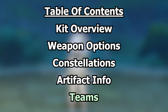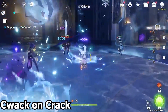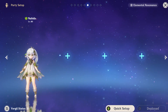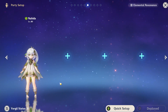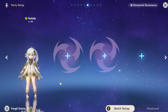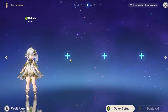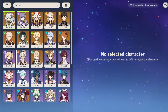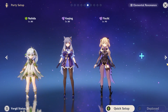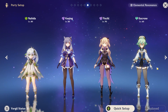Now this section — teams — is actually the least important section because this character is so broken you can use her in a physical team and it doesn't matter. The first team I recommend is an Aggravate team: two Electro units, Nahida, and an Anemo unit or Zhongli. You'll want an off-field Electro DPS like Keqing or Sino, supported by an off-field Electro unit — mainly Fischl, who is the real star of these teams. Any Anemo unit will do, but Sucrose especially has high value since she can grant EM to the whole team. A really solid and fun team with a bunch of Electro numbers flying everywhere.